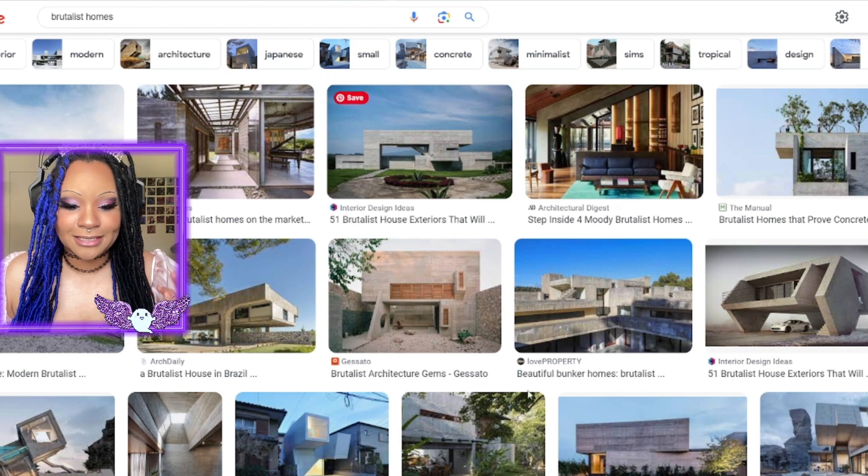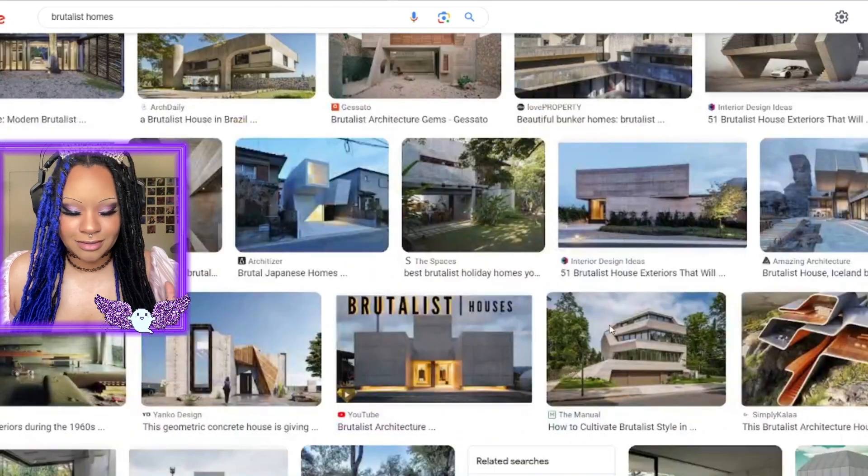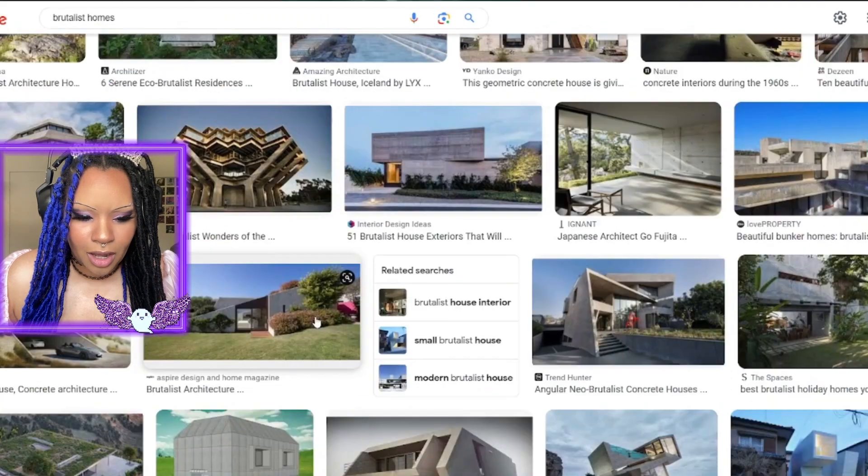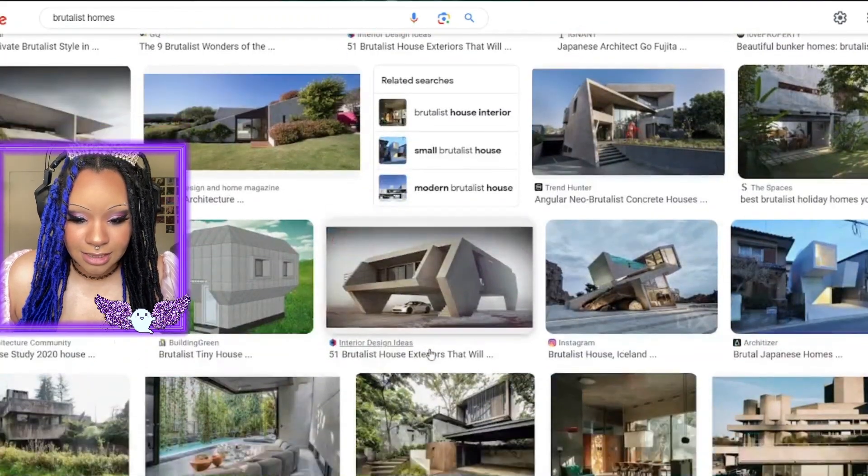I'm looking at brutalist homes right now and it's giving very Batu — very boxy, very square, odd angles too but very pointy. Let's see what we can do.